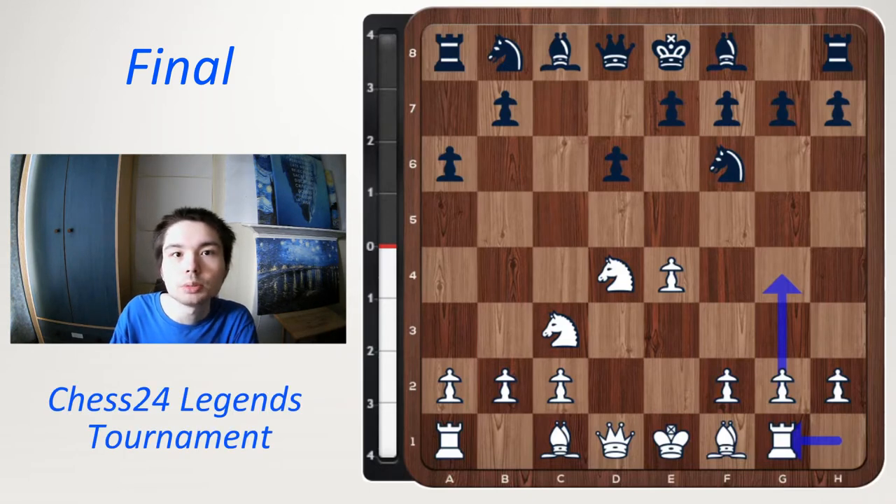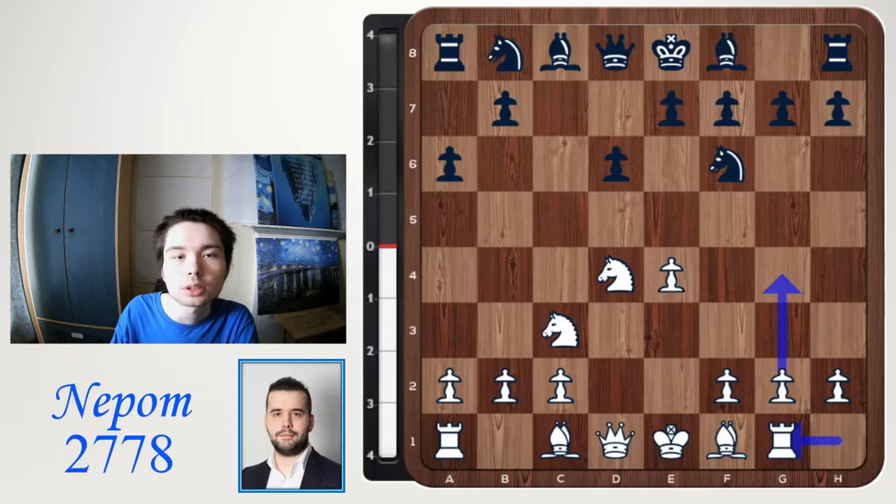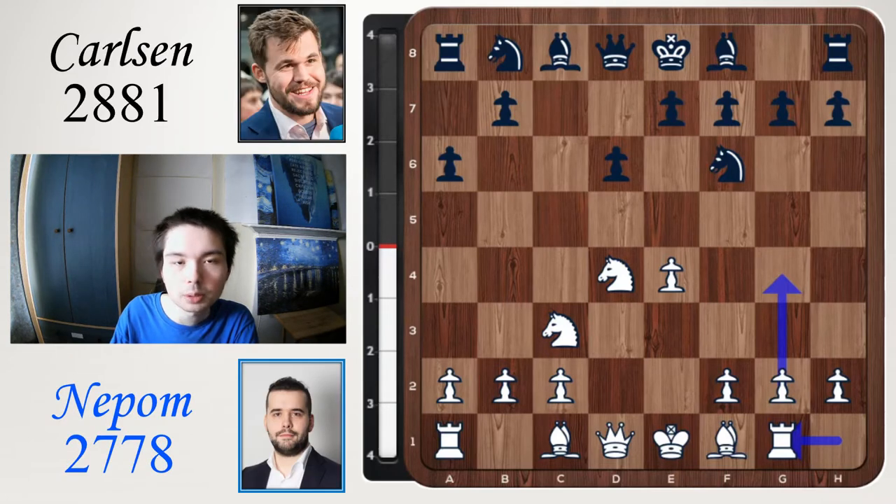The freak attack is rook g1, then g4. In the final, we have Nepo on the action against Carlsen. Nepo has white, Carlsen has black. This was the most exciting game of day one. Both players start with 15 minutes on the clock, plus 10 seconds per move.